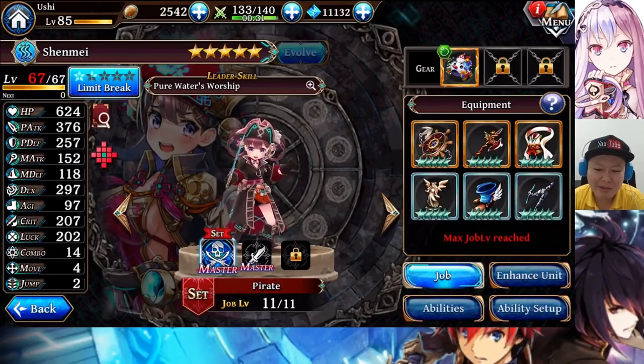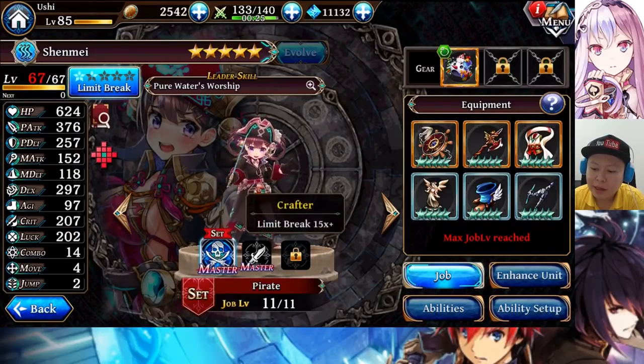Currently I only have her at level 67, which I believe is not her full potential yet, because I haven't unlocked the third job, which is going to give her an agility boost if I want to get the passive skill. Also, I can use the basic ability of Crafter.